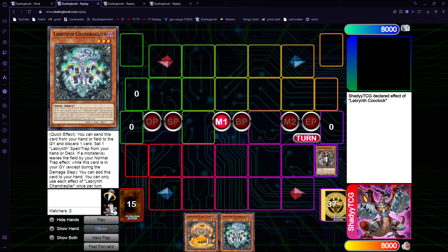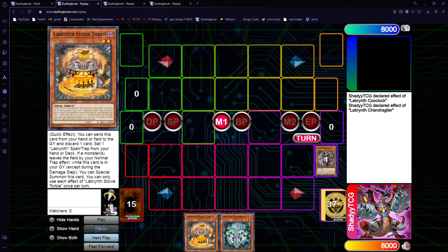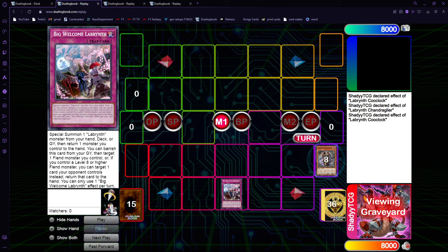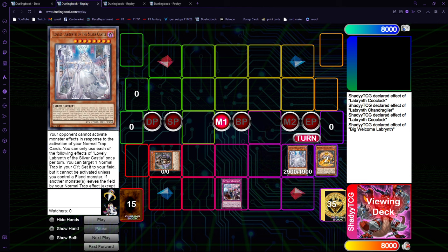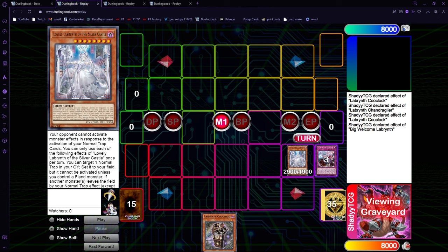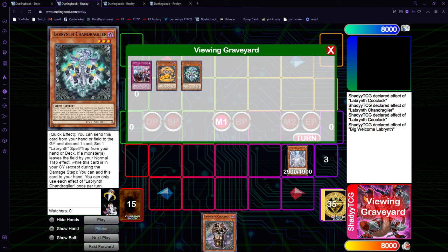And if you have the two furnitures in your hand, you always start with Shun Dragglier so that you can possibly use Stovey Torby when you special summon it back, getting the double set off of it. Now we go Chain Link 2 Shun Dragglier and we get ourselves a Big Welcome, and now we can trigger Hooklock to special summon. We activate the Big Welcome to summon Lovely from the deck and return the Hooklock.